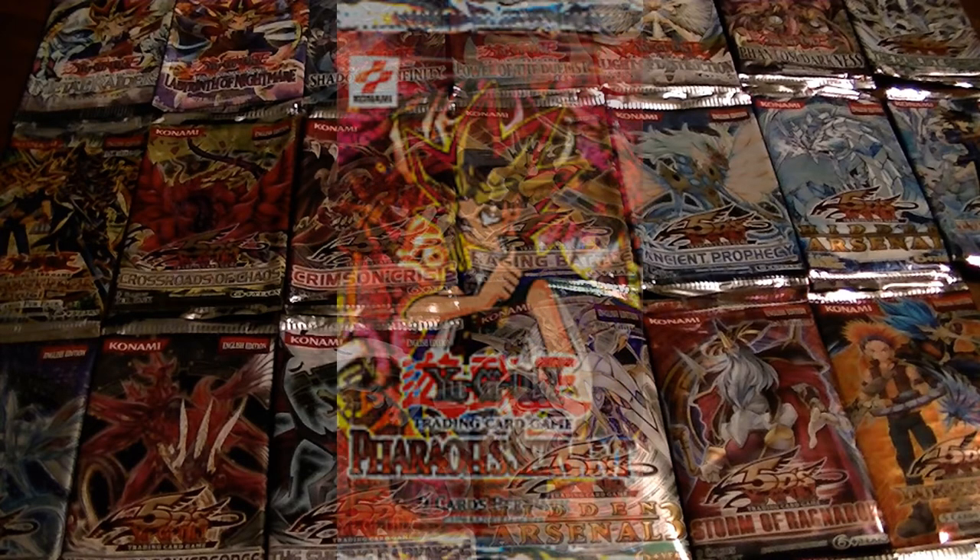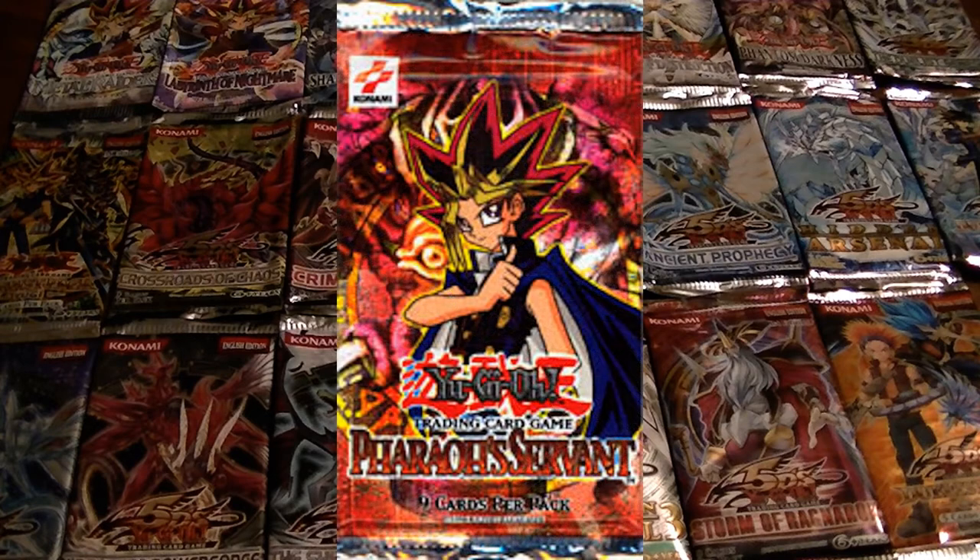The fourth pack released was Pharaoh's Servant. It had so many cards I can't name all of them, but we got Ginzo, Parasite Parasite, Grave Robber, Dust Tornado, Call of the Haunted, Mirror Wall, Magical Hats, Noblemen of Crossout, Premature Burial, Prohibition, and Cold Wave — definitely a great one.